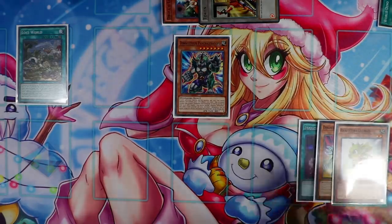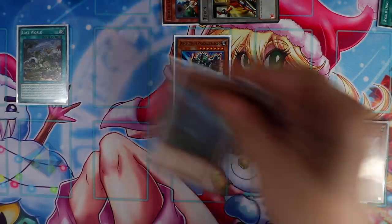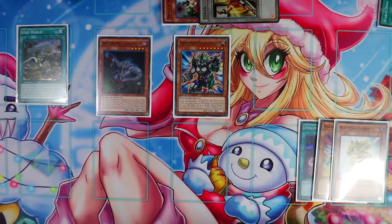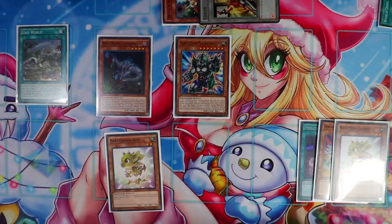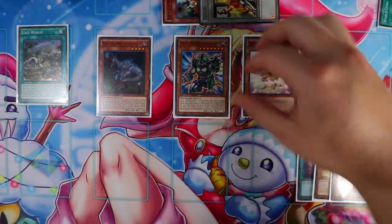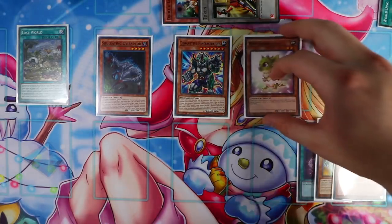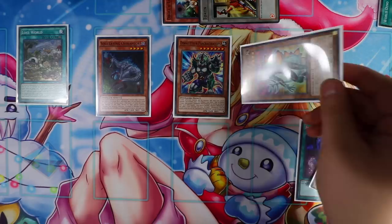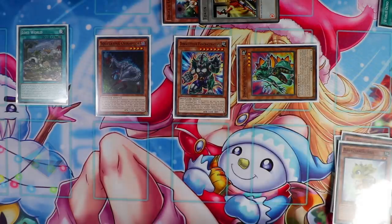Now activate Pankratops' effect to tribute Cystegosaurus — a Dino Wrestler monster — targeting the token on your opponent's side of the field to destroy it. Activate Lost World's effect to protect the token by destroying a Baby Cerasaurus from the deck. Baby Cerasaurus then activates its effect to special summon Oviraptor directly from the deck. Activate Oviraptor's effect to search Baby Cerasaurus directly from your deck. Since you have a normal summon yet, you're just going to normal summon Baby Cerasaurus, then activate Oviraptor's effect to target and destroy the Baby Cerasaurus. Then activate Oviraptor's second effect to special summon a Dino Wrestler from the graveyard, and Baby Cerasaurus activates its effect to special summon a Dinosaur monster from the deck — specifically Miscellaneousaurus.